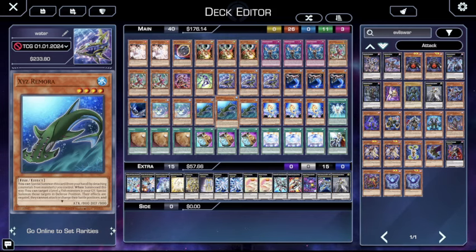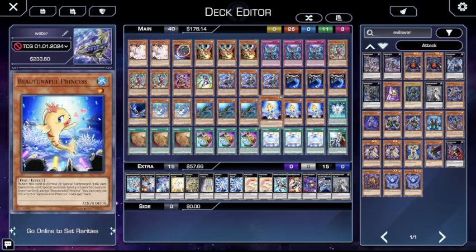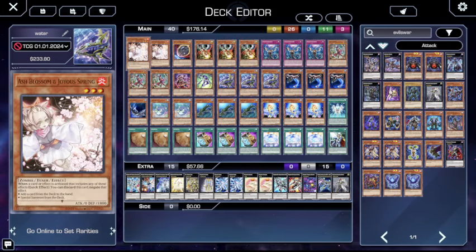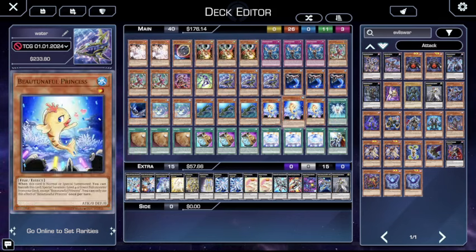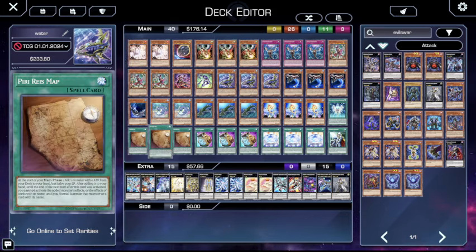Three copies of XYZ Remora. This card's unreal — it's like one of the best XYZ cards in the entire game of Yu-Gi-Oh! Being able to special summon from the hand is good, but being able to bring back two buddies is even better. It's like a one-card Bahamut Shark plus an extra rank 4, and it does not lock you into waters at all. Three copies of Tunaful Princess. Three copies of Piri Reis Map — it searches out, and most of the time it's meant to search that out, but if you already have it in hand, you can search something like Droll or Ash. You can't use it for two searches, which kind of stinks, but it's kind of like a deck thinner.